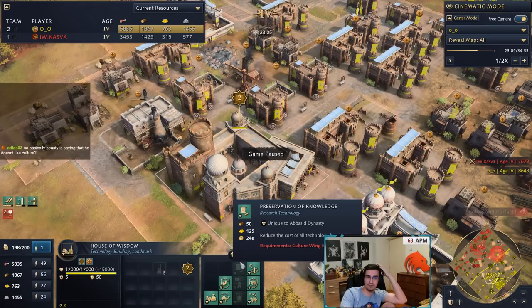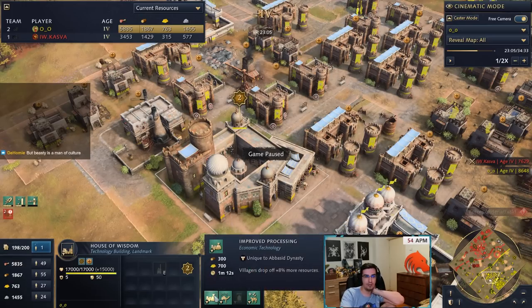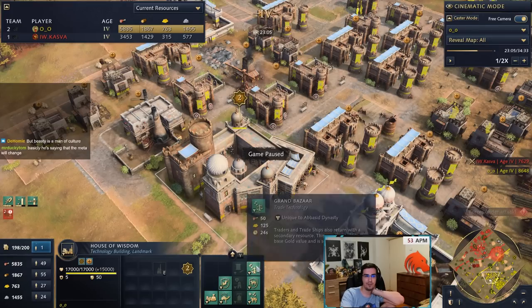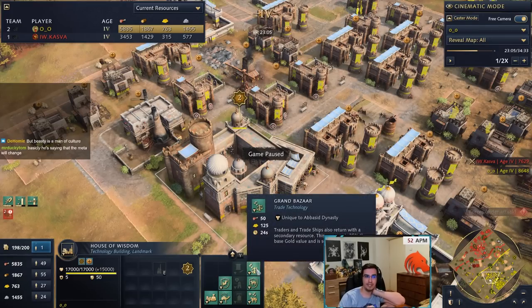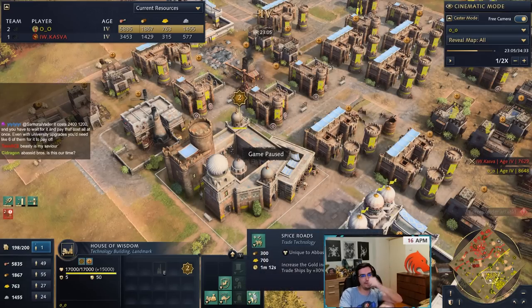Here are the upgrades I was talking about so you can see. Culture wing: keeps heal plus 2 health every 1 second — decent but not needed — and the Imam convert ability which just isn't great. Eco wing: very good. Military wing: very good. And then the trade wing you get now — traders and trade ships return with a secondary resource that is 25% of the gold value, set at the market. So you can basically trade for wood. With Abbasid you can go like 50 villagers on farms, then 40-50 traders on gold, and put the secondary resource on wood. Then the last trade wing upgrade, Spiced Roads, increases gold income from traders by 30%.